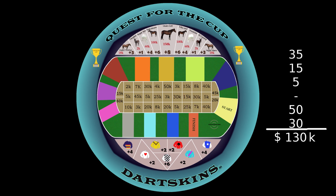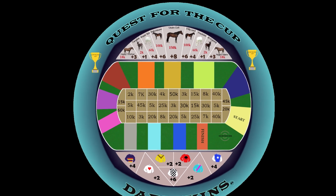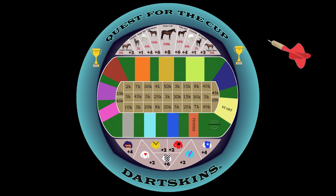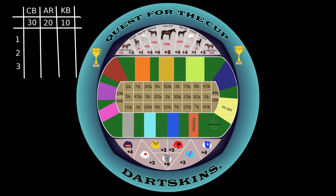In turn, three darts are thrown at the top of the board to hit the section of the horse the syndicate can afford, to win the bid and purchase that horse. The number associated with that horse's section is to be recorded on the scorecard and increases the number of the player's allocation of starting throws.